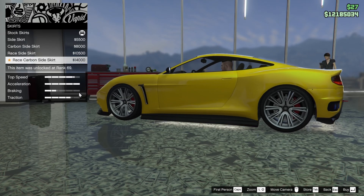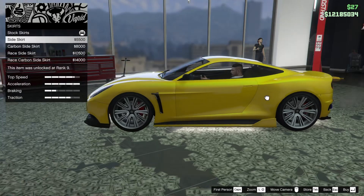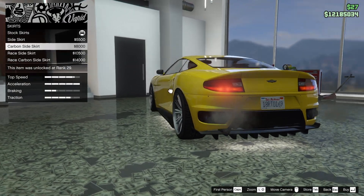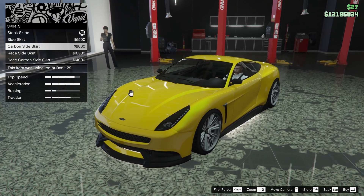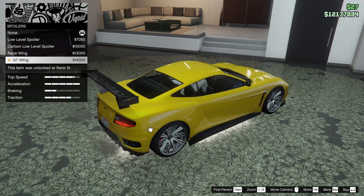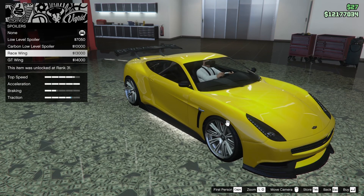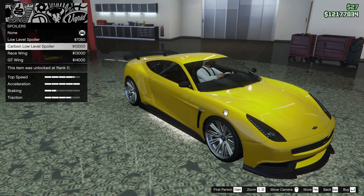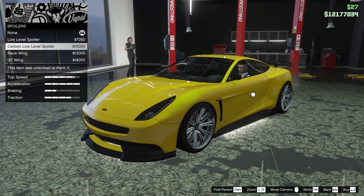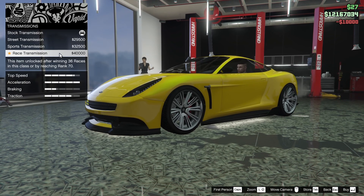For the skirts we can change them up quite a bit — we have the race carbon side skirt, the race side skirt, the regular carbon side skirt, the side skirt itself, and stock. I think I want to add one on here, and it's going to have to be the carbon side skirt — that's the only one that kind of matches how I want this to look. For the spoiler, I like all of the options but just not on this particular build. However, the carbon low level spoiler actually looks really good, so I'm going to throw it on today — wasn't expecting to do that.